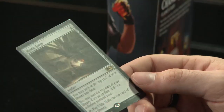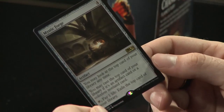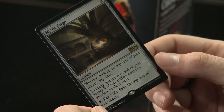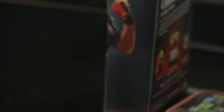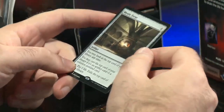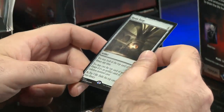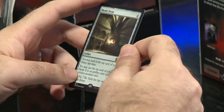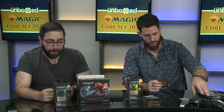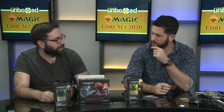Mystic Forge — rare artifact, costs four to get into the game. You may look at the top card of your library at any time. You may cast the top card of your library if it's an artifact card or a colorless non-land card. Tap and pay one life to exile the top card. Every once in a while in Magic, a very artifact-heavy deck archetype pops up. Magic has been creating a lot of even-colored artifacts — there's Chandra's Regulator, an artifact that's red. If those artifact-heavy archetypes start to pop up again, this will be a very key card.